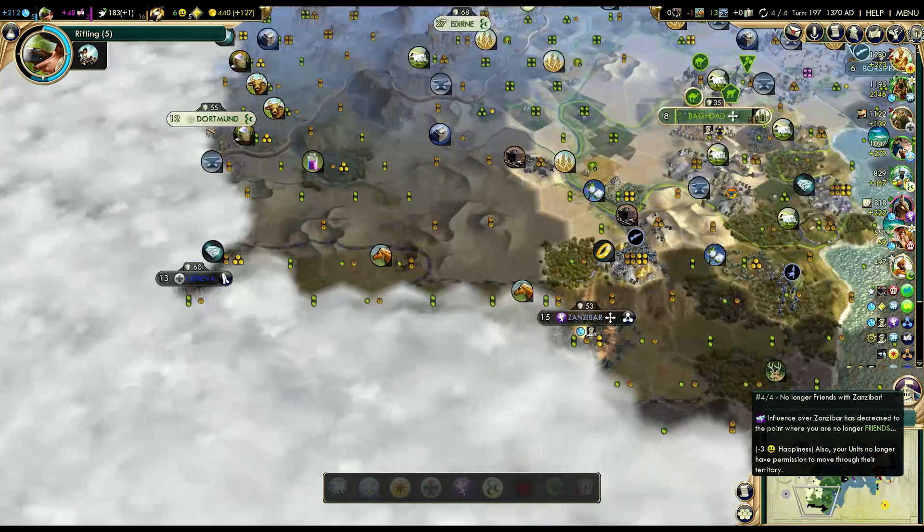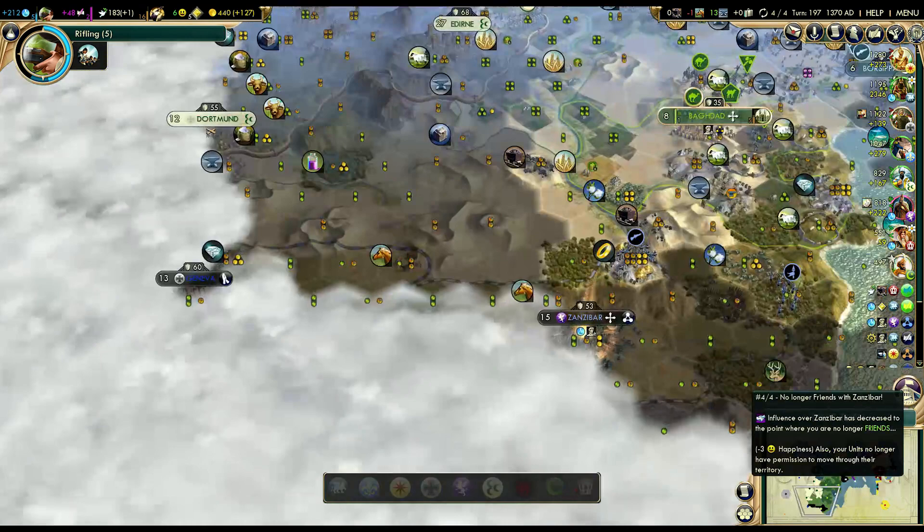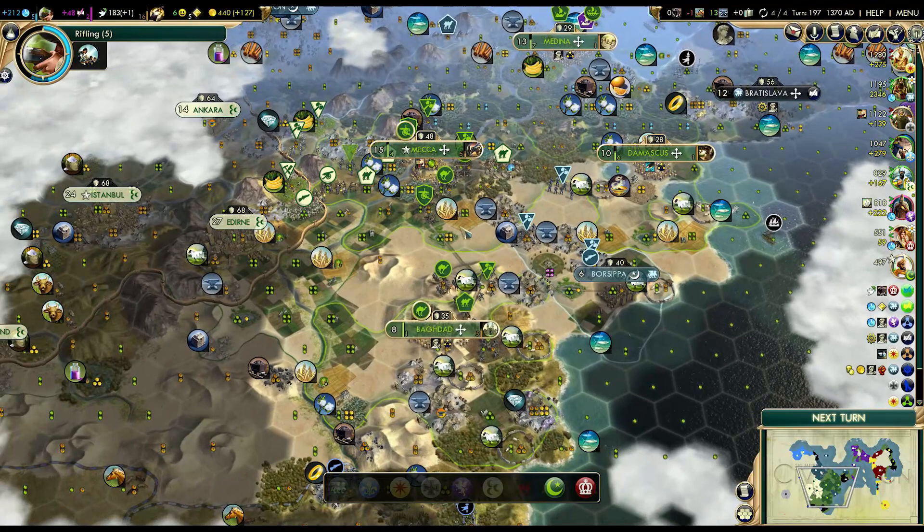My spy in Babylon got killed - that was kind of unfortunate. What am I working on? I should be able to steal something in five turns from Ram Kam Soulface.